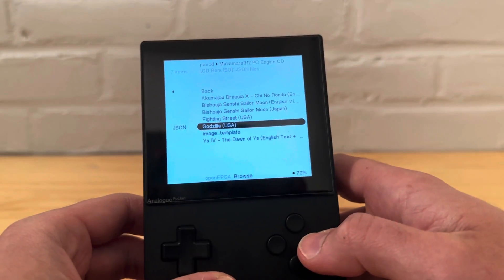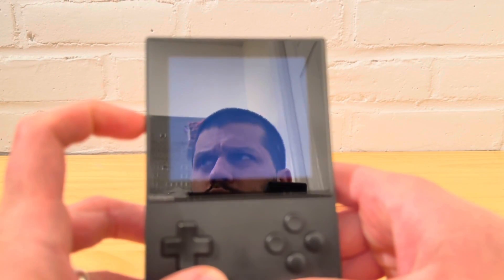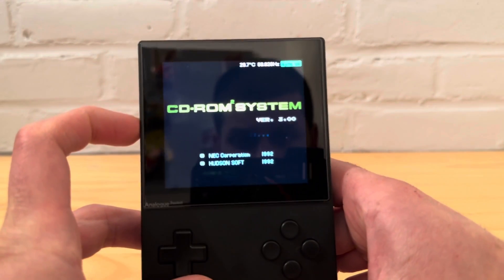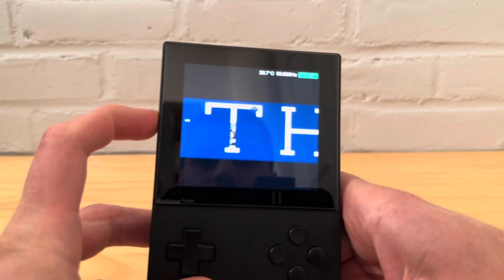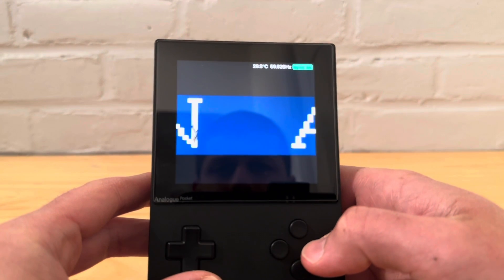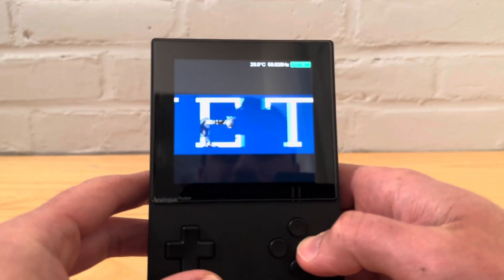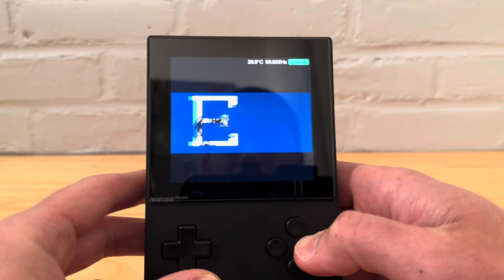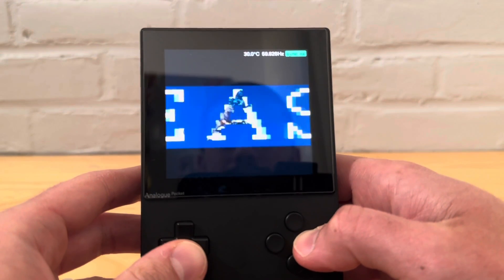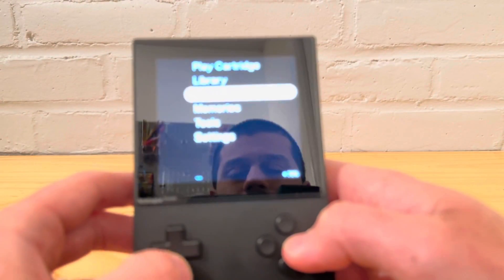The next error was with Godzilla, which had more to do with the BIOS itself — it was asking for version 3, which I thought was already there. The screen shows 'CD-ROM System version 3, press Start,' but it then says please use version 3.0. I thought I was using that but apparently not, so Godzilla isn't working right now.